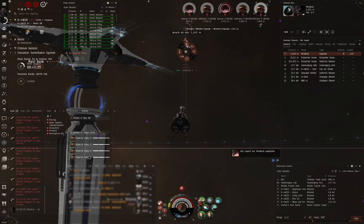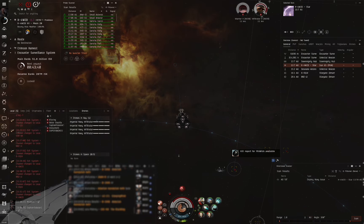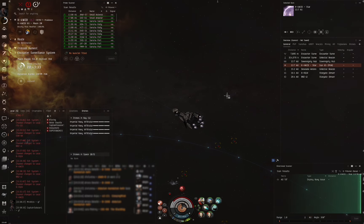And down he goes — good fight. Now in the same ESS grid not too long after, there's an Osprey Navy Issue that comes in. So I preload EMP, as Osprey Navy Issues tend to be shield tanked with an XLASB, which means I just have to tank long enough for him to run out of charges.